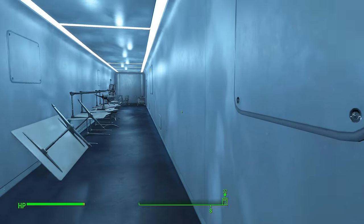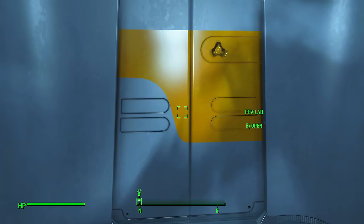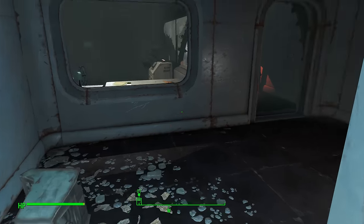Once you get in here, you're going to head all the way down this corridor, through this door on your left, and you're going to meet your first locked door. It's a novice door — just head inside. Once you get in here, I want you to check the ground because there is a laser tripwire here. Go ahead and disable that if you're able to.